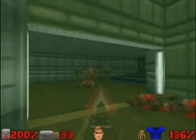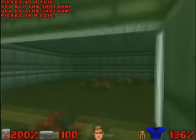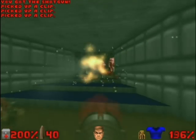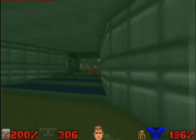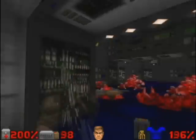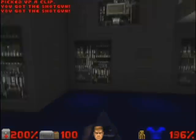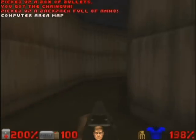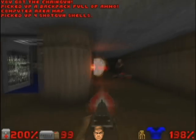We go back to the teleport and return to the initial part. Now here we go back to the section that opened because of the interruptor that we activated. Here in the blue area we go back and pick up the shotgun. Here we go back to the computer that maps the whole level, and now we go back to the interrupter and this corridor.